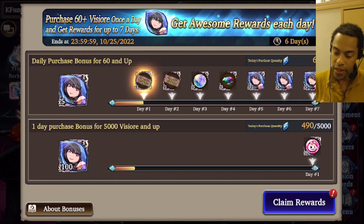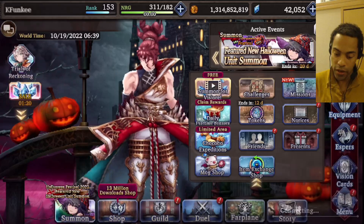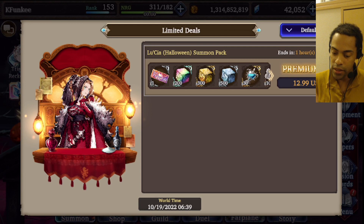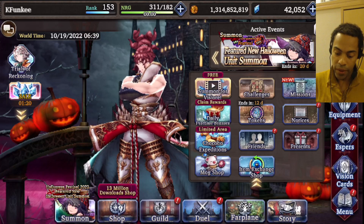Daily purchases — pretty standard, not really much to say here. Once you log in, you have two hours to buy this 12.99 deal for 110-times summon — that's standard.